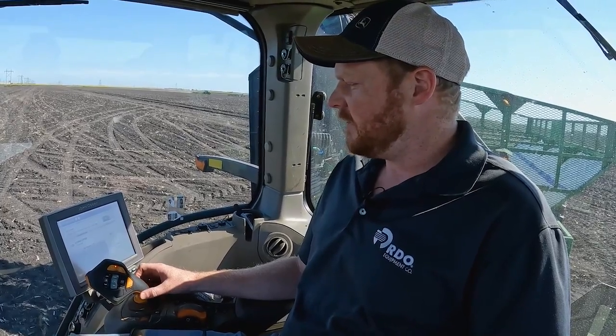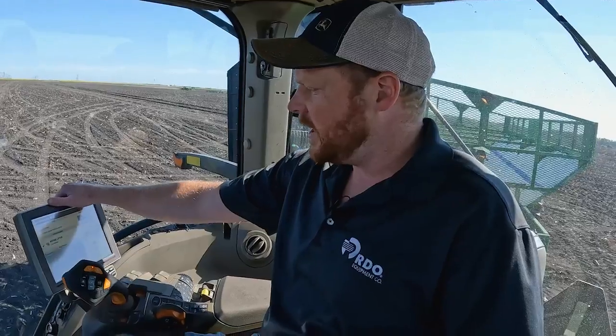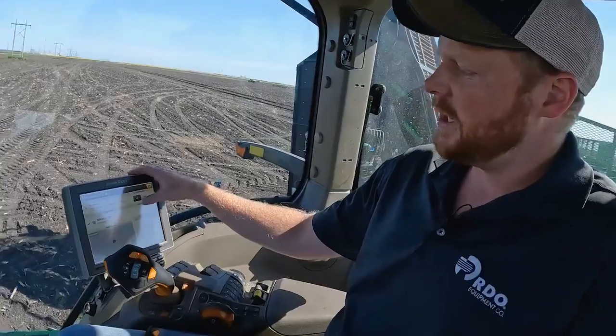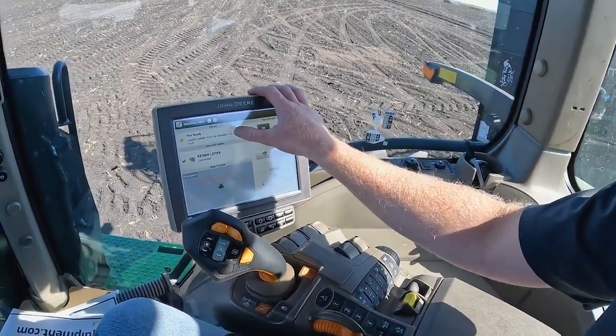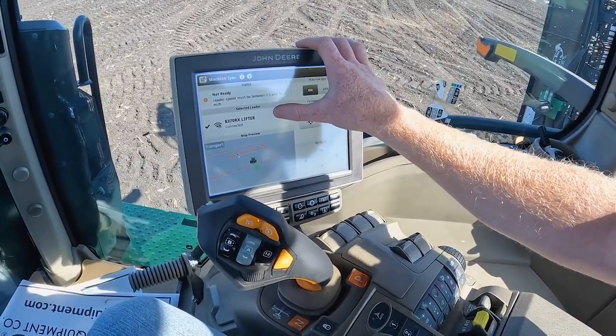So we've got a leader and a follower. Today's setup we've got two tractors, so I'm in the follower cart. It's as simple as we've got our on/off button over here. We have our status of the system and any criteria that we need to meet, and then there's our leader that we're connected to via Wi-Fi.